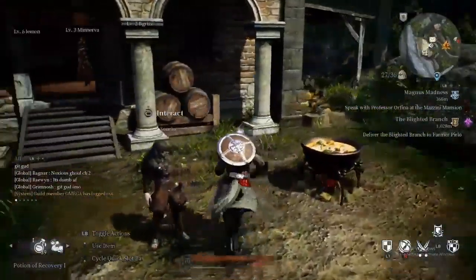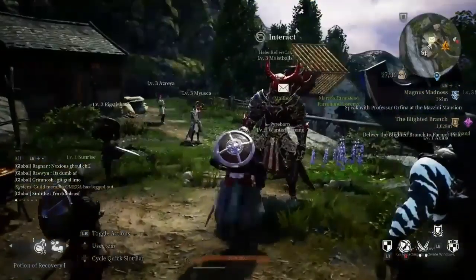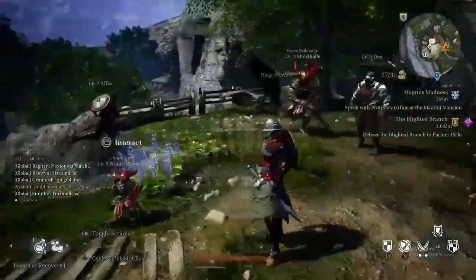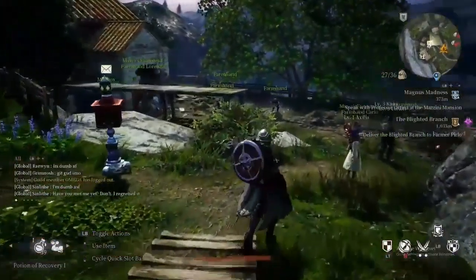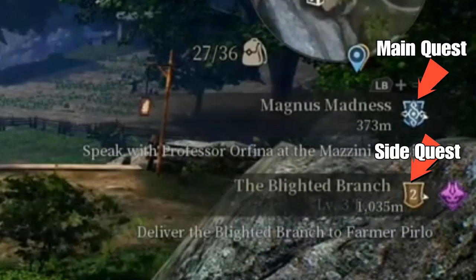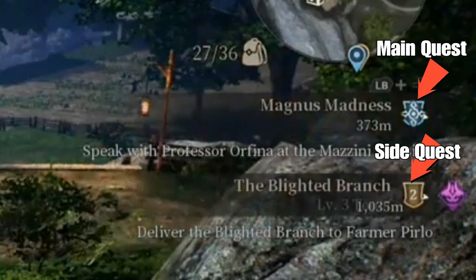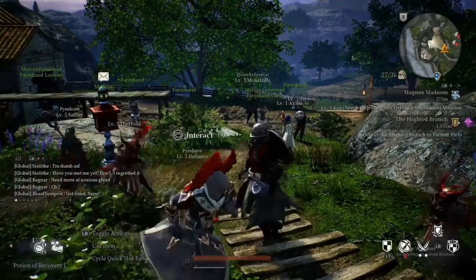Welcome to the Farmstead. This is the area where you're probably going to be starting out the game right after the tutorial. If you're still in the tutorial, I'd recommend just finishing that, enjoying the story cutscenes, and then coming back to this guide. My recommendation for any beginner player: make sure you do every side quest you find in this area. Side quests will be little indicators on the map. Your main quest always has that blue and white unique-looking symbol, while side quests are brown.